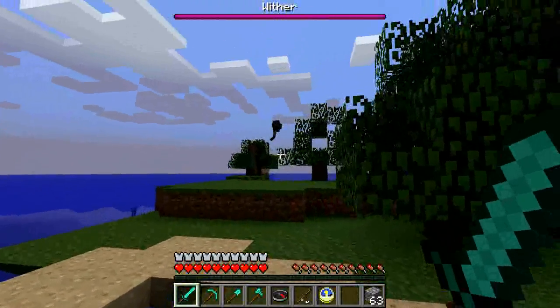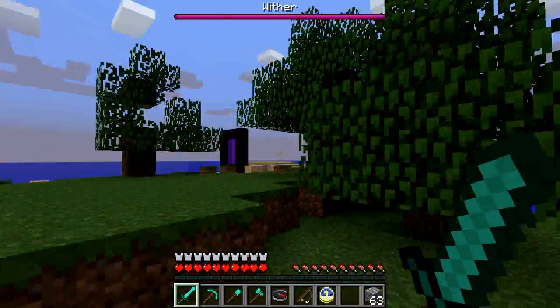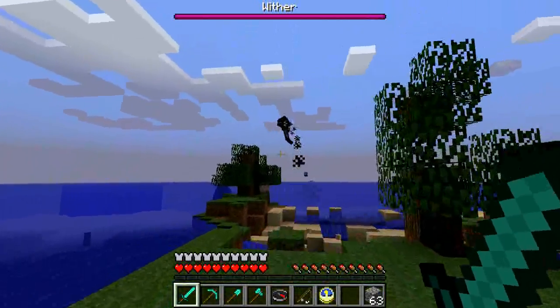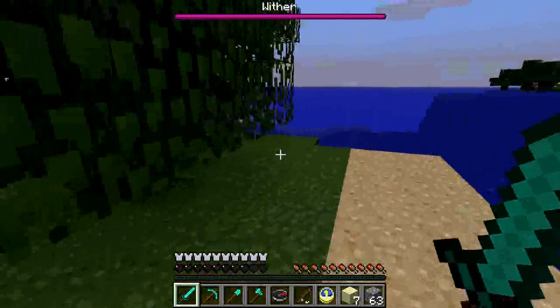That's how we do it. When you fight him, do not come close to him, because he can curse you and make you die right away. Just fight him from a distance — that's the way he's supposed to be fought. So yeah, that's how you spawn the wither. Thanks for watching. I'll see you guys later. Bye.